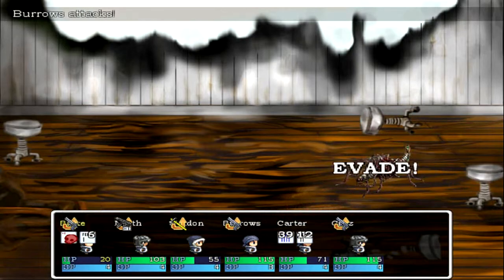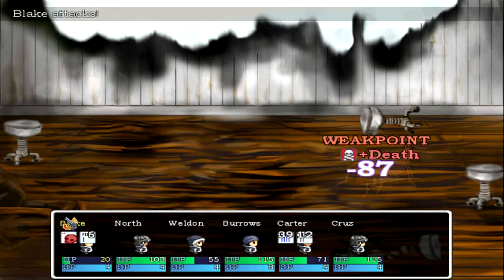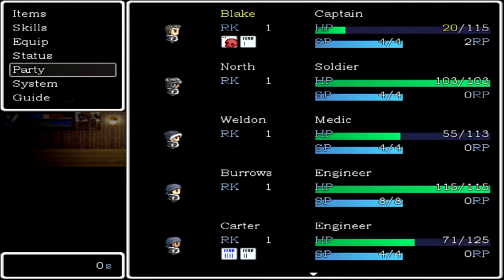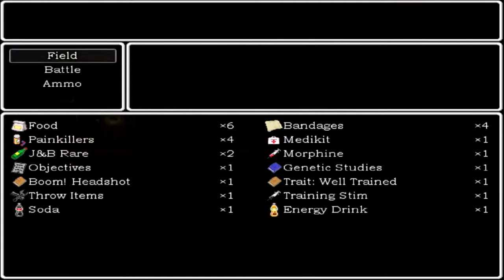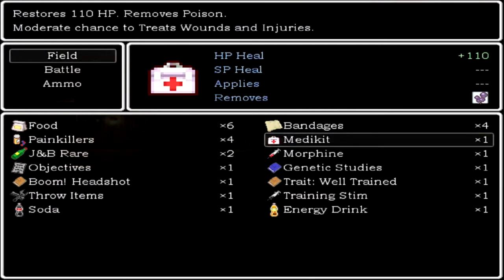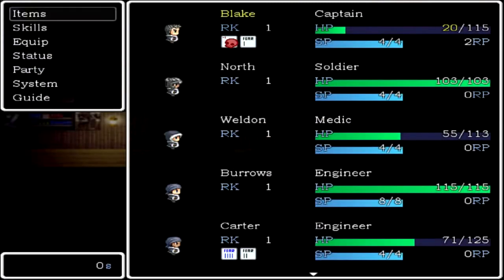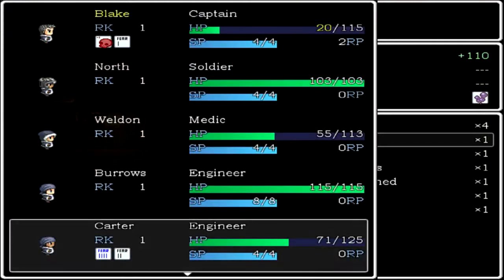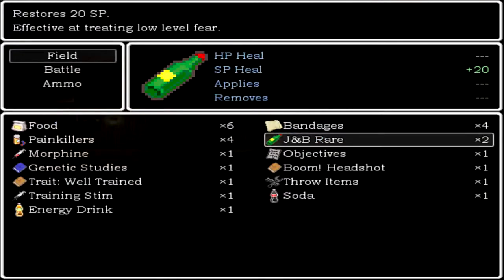He keeps attacking Carter and Blake's almost dead — I need to heal him real quick. Okay, that one's a lucky shot, that's good. Let me just heal Blake real quick — it's kind of messed up, yeah, he has fear and all that bad stuff. Let's see what I got: I got bandages and food. I'll probably use a med kit. Yeah, he lost quite a bit — I'll use a med kit on him. Got rid of the concussion I guess, but the fear's still there.